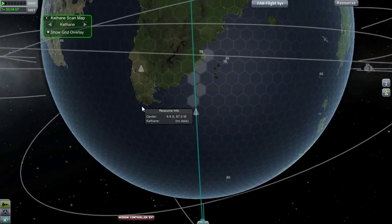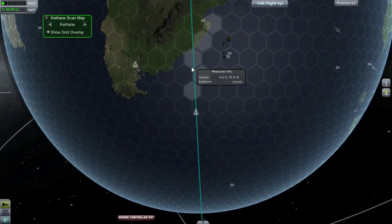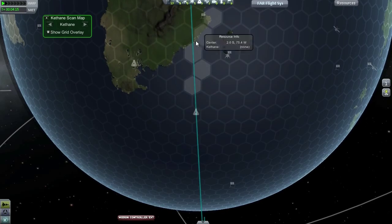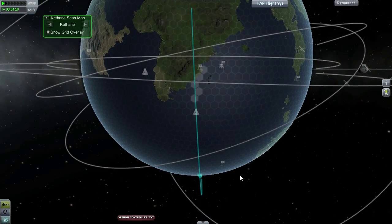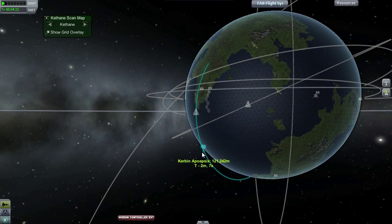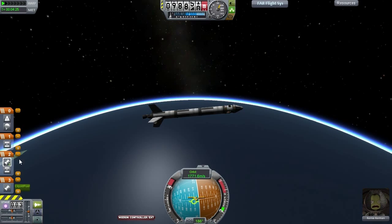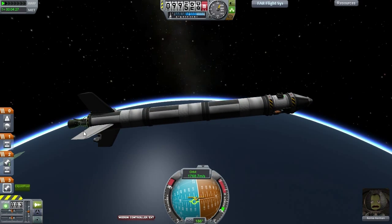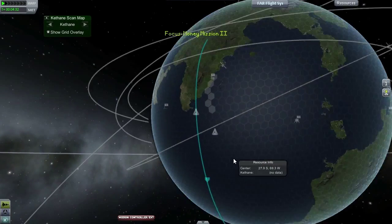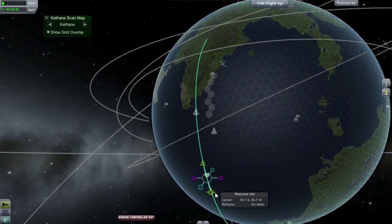We can activate our grid overlay now, and these are the hexagons we have scanned with our detector. You can see it has none, none, none - no Kethane. This strip down does not have any. We are going to give it until our apoapsis, because as you have noticed our stage has burned out. This means that as soon as we leave it behind, the Kethane thing will stop scanning. I had tried to put it on the pod, but as you have seen, the results with that were disastrous.